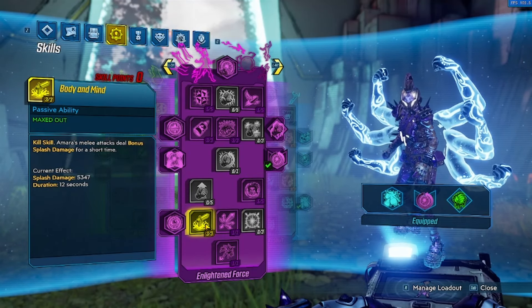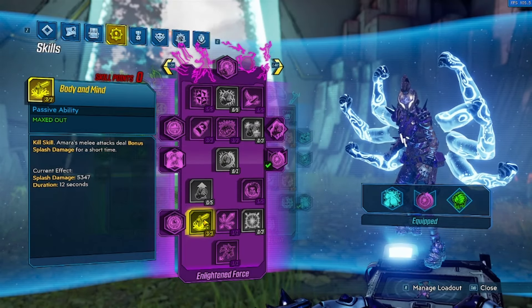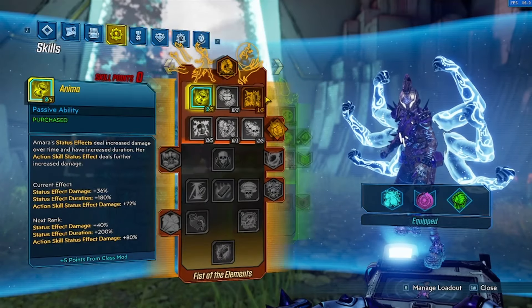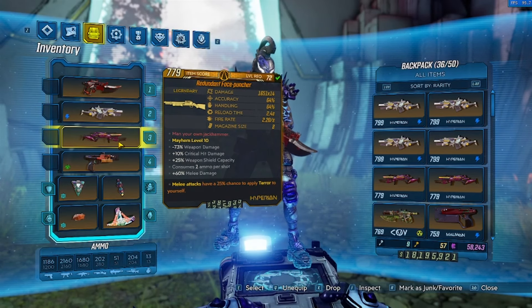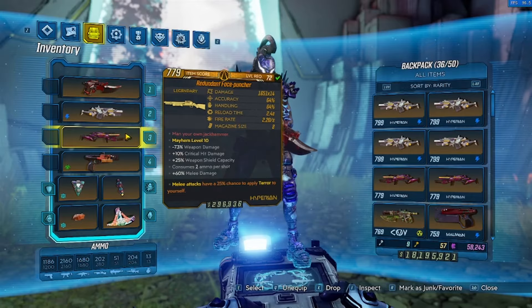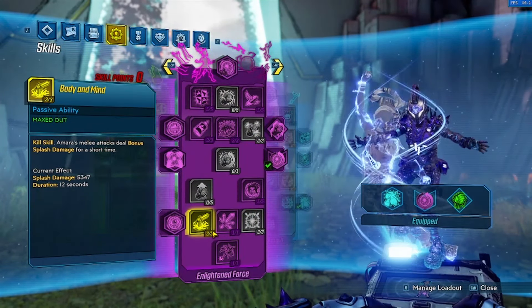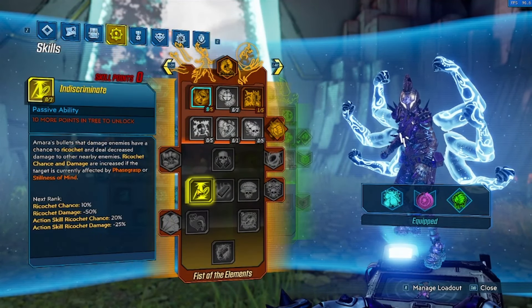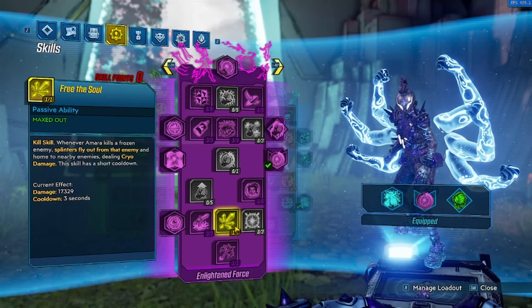Body and Mind is huge — it has the base damage, so it doesn't matter what you're dealing, but it also means it's not double dipping. It's just a great source of action skill damage. With Infusion plus the Face Puncher you deal 28 Body and Mind novas, which is crazy — especially with the formula. It's just insane with single target. You could go Blade Fury, but we don't have Indiscriminate and that's where the power is, so you want to go Face Puncher over Blade Fury.